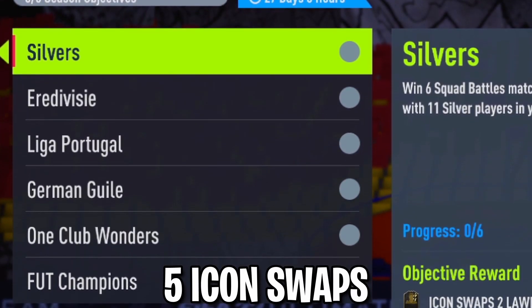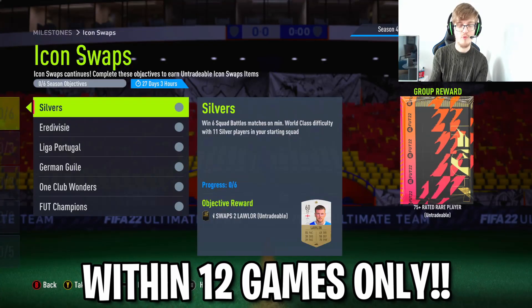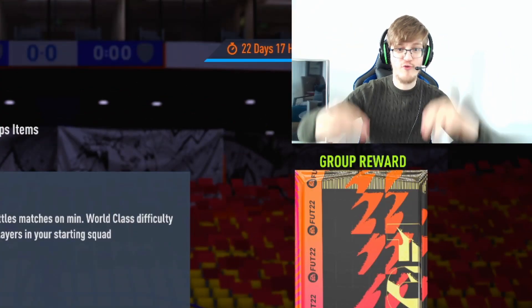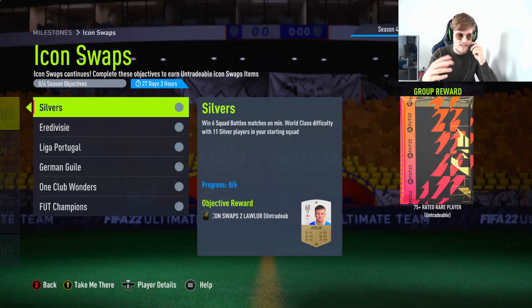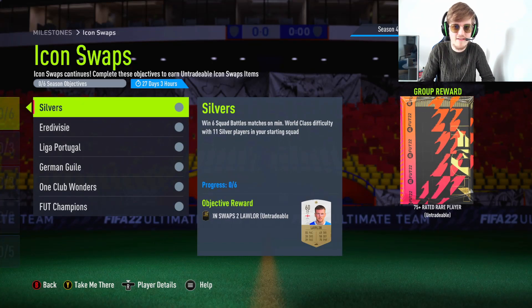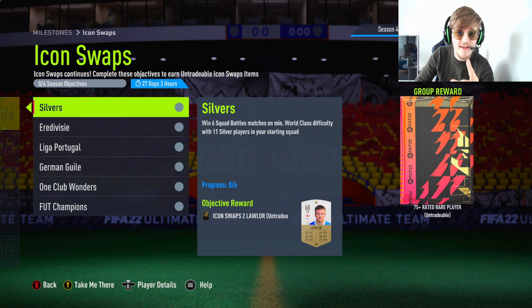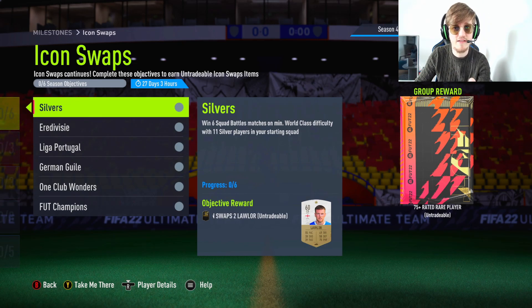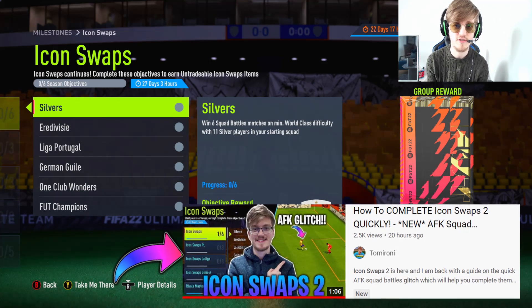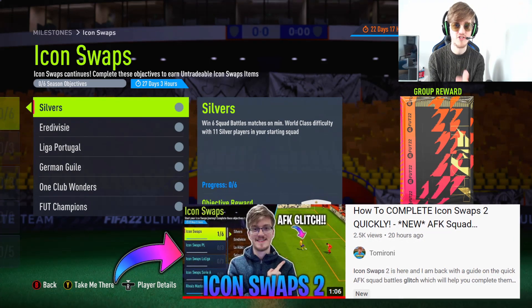You can complete the five icon swaps from squad battles within just 12 games. I know you hate squad battles — if you do one a day, that's 12 days and it's complete. I also have the icon swaps AFK glitch to stay in the game, so make sure to check that out on my channel.